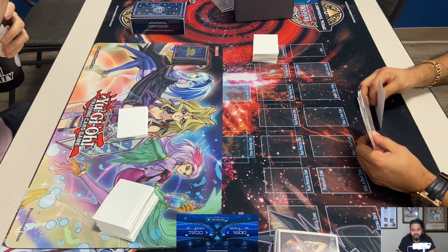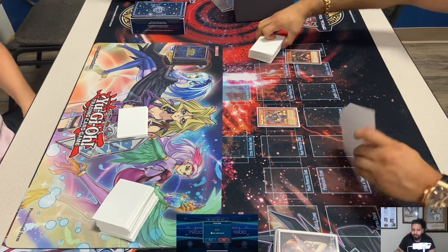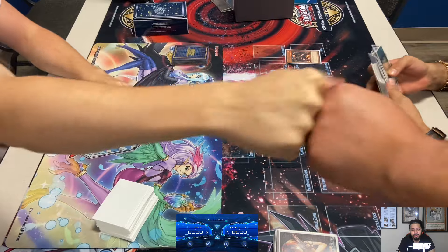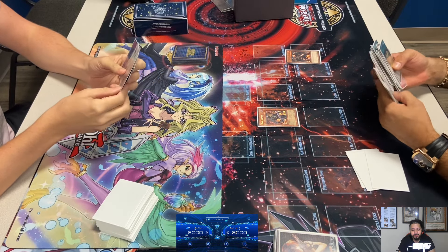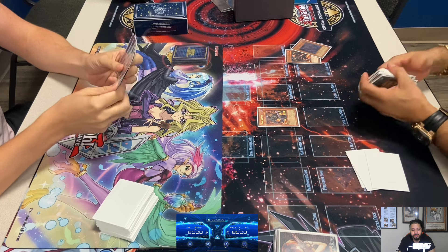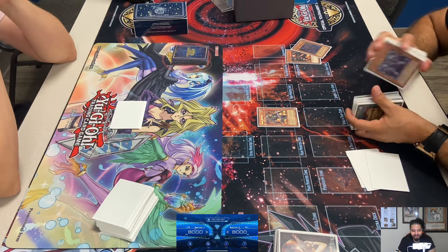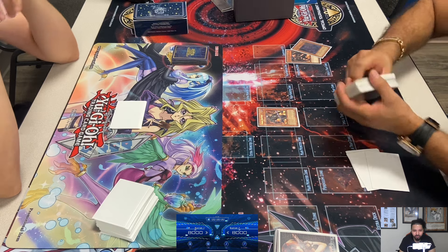Adrian is going first this game. He normal summons Greffer and pitches Malicious. What will he send to the graveyard — probably Plague Spreader, yeah. He bought that Secret Rare Greffer. I think he's only on one Greffer, whereas some players run two to three.